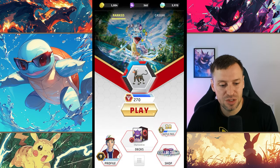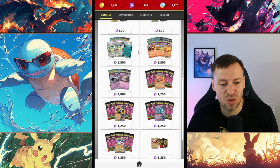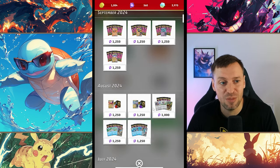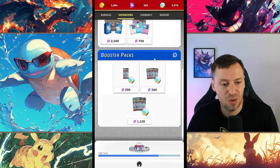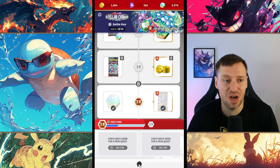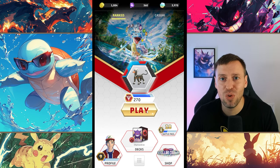The shop is way more complicated in Live than in Pocket - you need to do your homework before buying packs, otherwise you could really mess up your account. You've got all the expansions. You definitely want to buy the battle pass first because you just get so much out of it - it gives you the most bang for your buck. In Pocket I prefer the shop because it's way more simple and easy to figure out what you want to get.